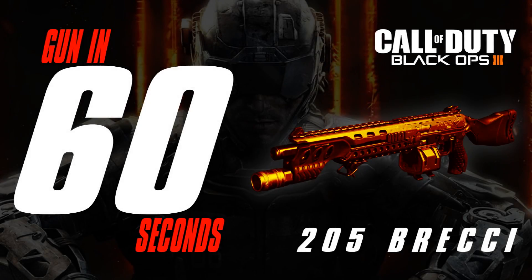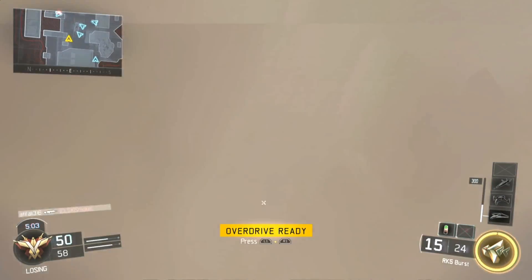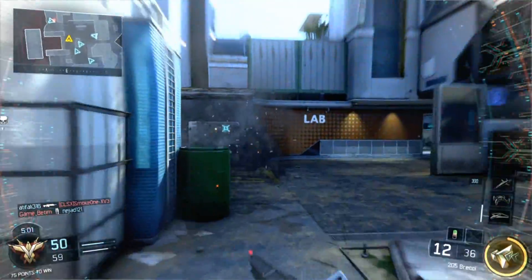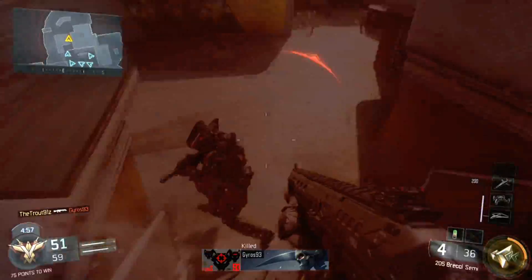How's it going everyone? Welcome to Gun in 60 Seconds. This time we're looking at the 205 Berechi. The 205 Berechi is a semi-automatic shotgun with a low rate of fire, a low recoil, and a high damage output.